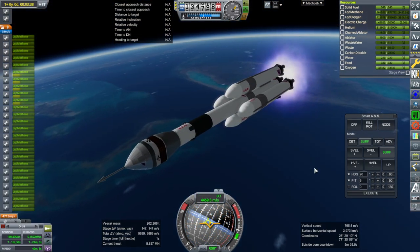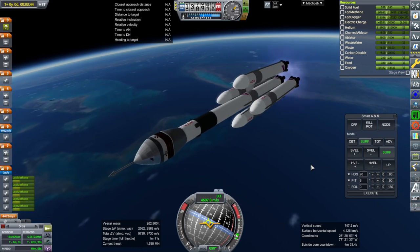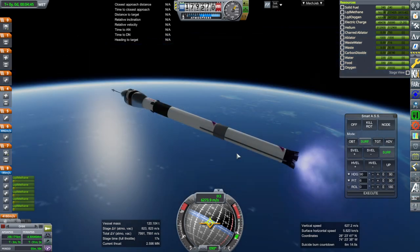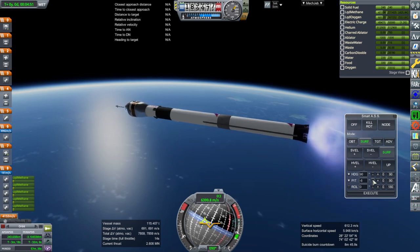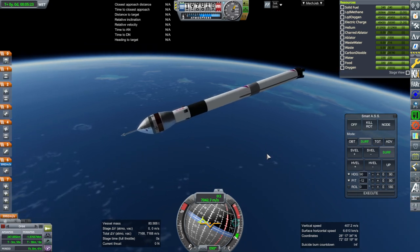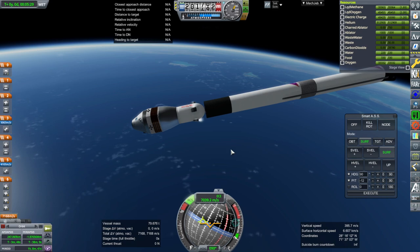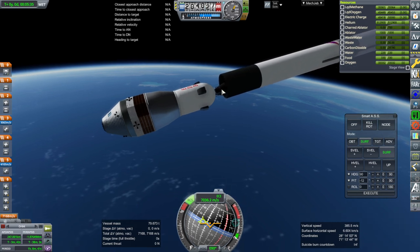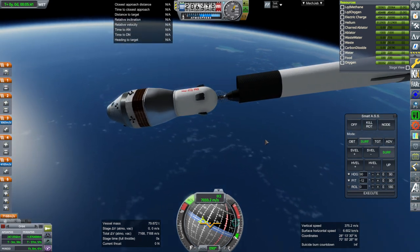Throttling all the way down. We've tested booster separation before — I tested it in my video of the Sagita Neo. Okay we can throttle up now. We've got too high a time to apoapsis here. Okay, separation. Let me get the RCS on, and launch escape system jettison might be better right now — and off it goes. That's enough thrust-to-weight ratio. Let me extend the nozzle.